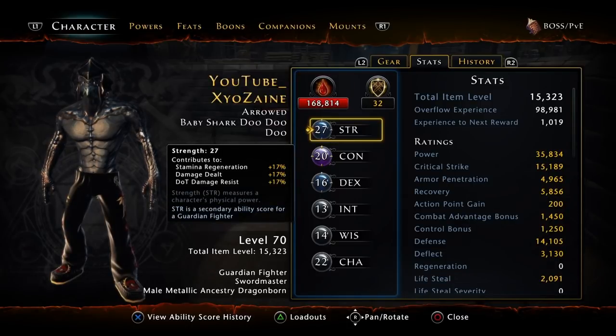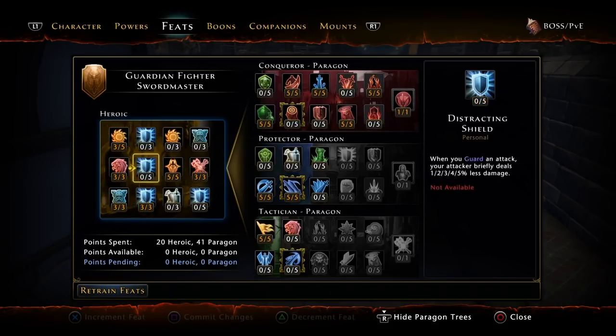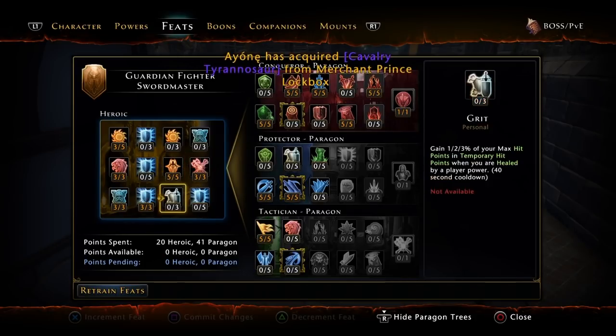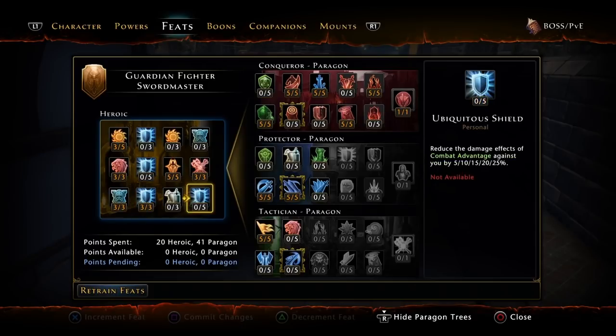Next is our feats. Obviously you go down Conqueror, but you want to start off on your Heroic: 3 out of 3 in Strength Focus, 3 out of 3 in Toughness, 3 out of 5 in Action Surge, 3 out of 3 in Armor Specialization, 5 out of 5 in Powerful Attack, 3 out of 3 in Weapon Mastery. Some of these things are optional — you can optimize them the way you want, obviously this build is mostly meant for me, but others can find it viable.